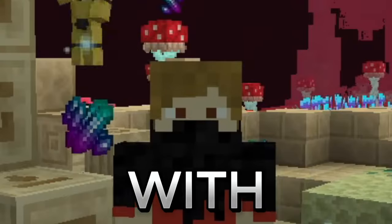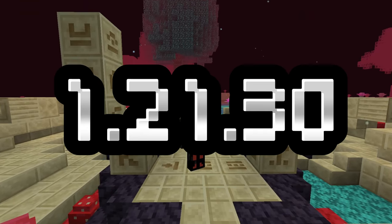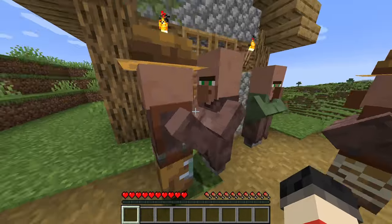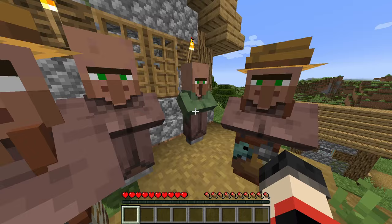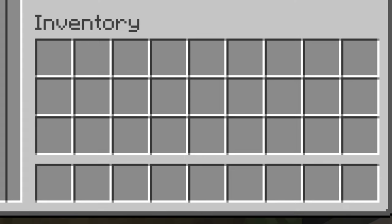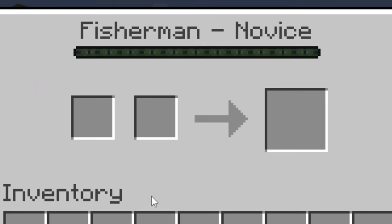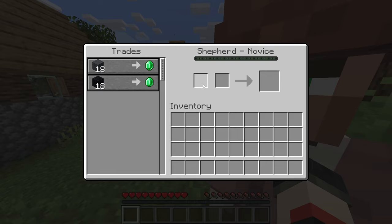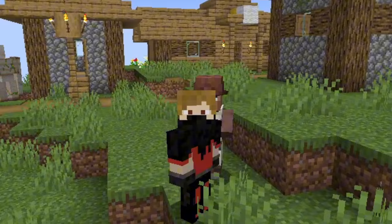But to be more realistic with you all, this is the real 1.21.30 update that's happening. The villager's trading menu has been updated, where now the trading menu is on the left, and to the right is your inventory, and above that is the villager's menu. They also have altered some trades with villagers, such as the shepherd, which has new trades, and that's basically everything Mojang has done with villagers.